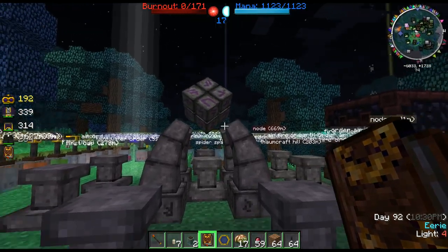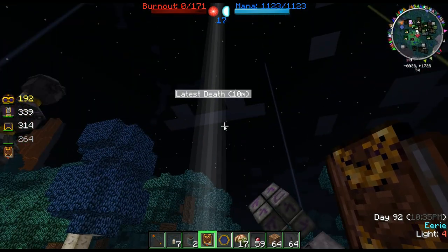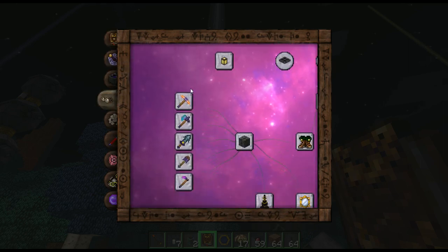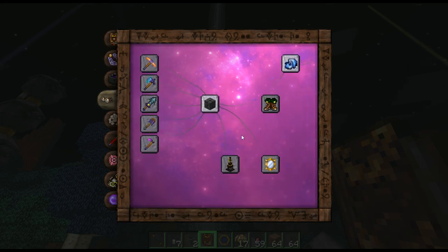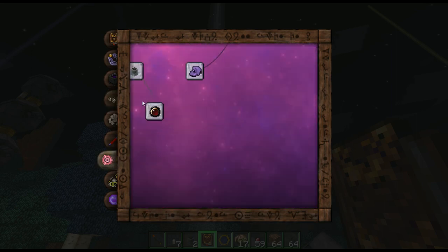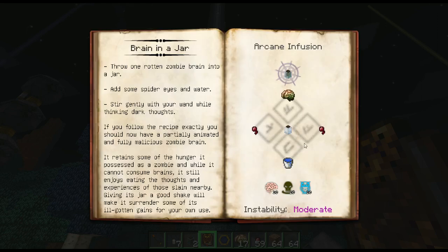Infusion basically allows you to make artifact gear — really nice tools and weapons and whatnot. For example, you get the Pickaxe of the Core, Axe of the Stream, your Arcane Bore, Boots of the Traveler, you get Brain in a Jar, which is under enchanting but is a form of infusion.